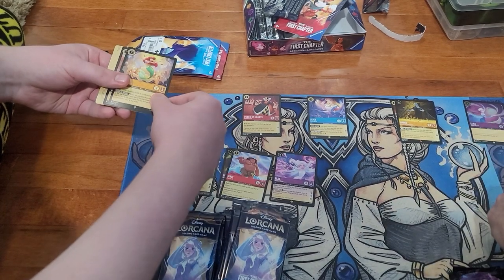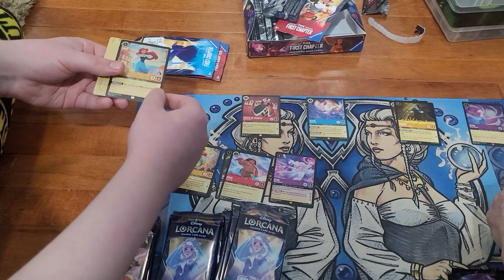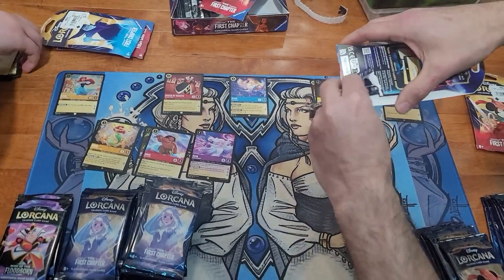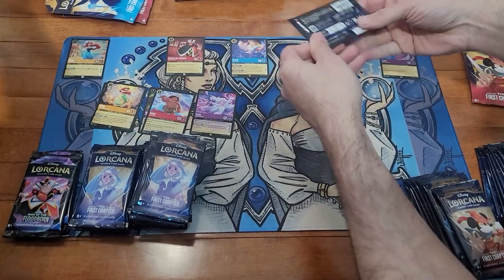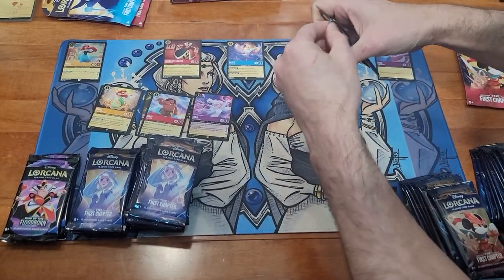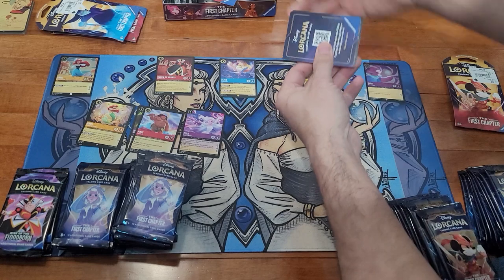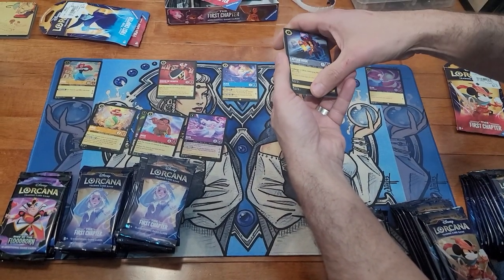On the other side: Maui, and then Ariel as a super rare, with a foil Ariel too. Opening my blister packs now — sorting between each one so they don't drift. So far Alice is our best card, though Elsa is pretty decent too.